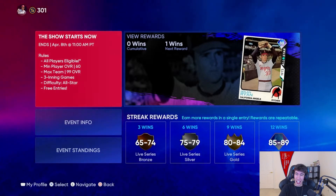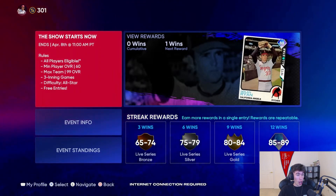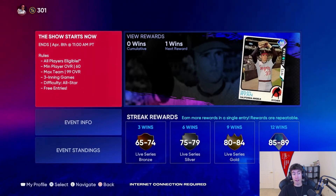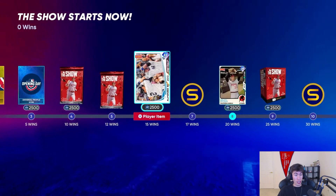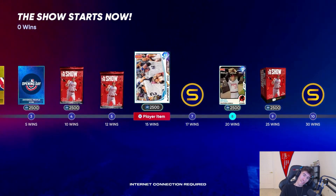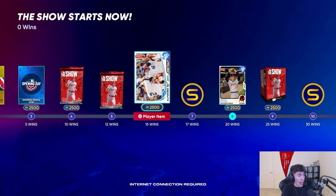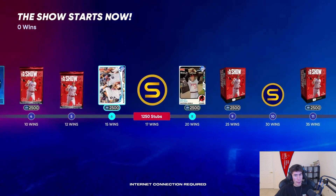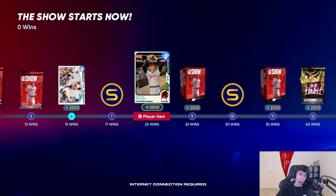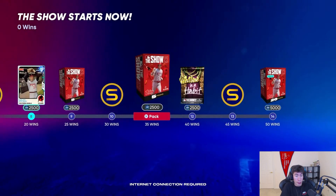For the first event, the big reward is an 88 overall Nolan Ryan. It's three-inning games on All-Star difficulty, and every single player is eligible — use whoever you want. It looks like 15 wins earns Alfonso Soriano, and 20 wins earns Nolan Ryan. I really love the addition of XP under the reward path so you don't feel behind on the featured program. 20 wins in three-inning games is not that bad for a solid 88 overall, high velocity starting pitcher. This first event is a W.